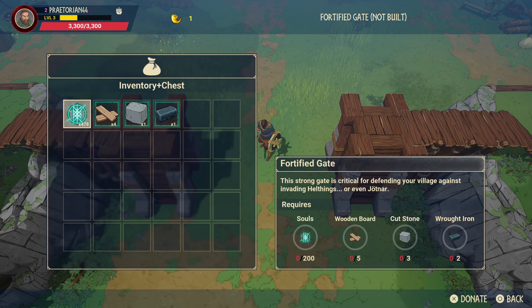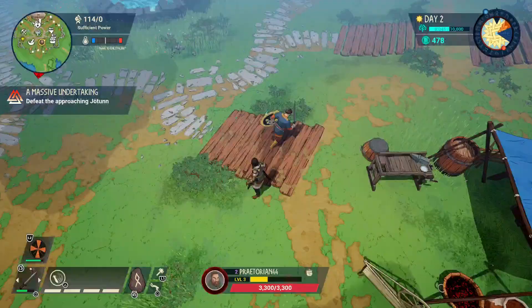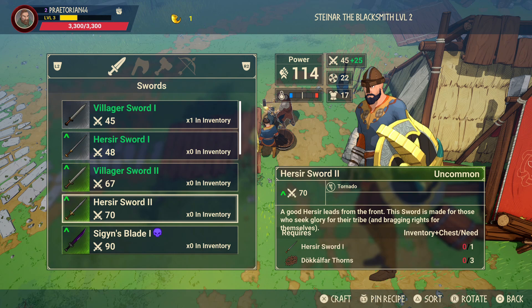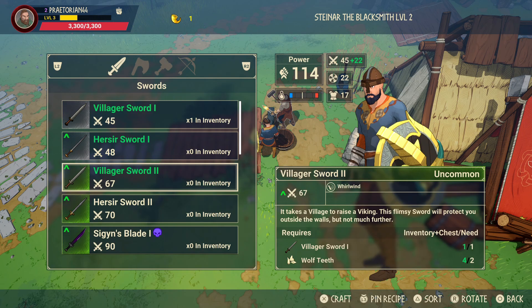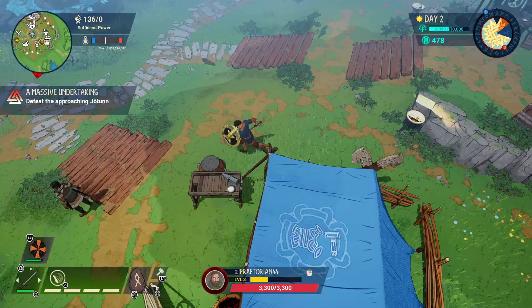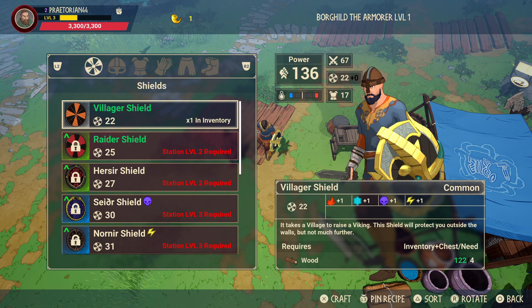We'll go ahead and get the better weapon since we should have wolf teeth now. We can switch to a weapon that has a tornado ability and does more damage overall, but I like the whirlwind better for my style of play — the tornado is more ranged. Jinx hasn't upgraded her armor yet. It looks like I do have some silver for her, so we should get that upgraded too.